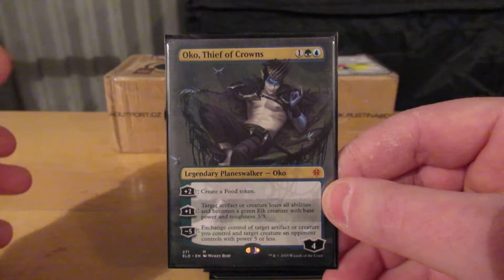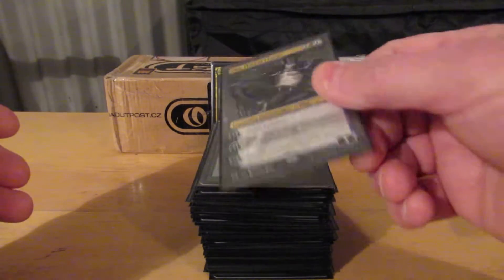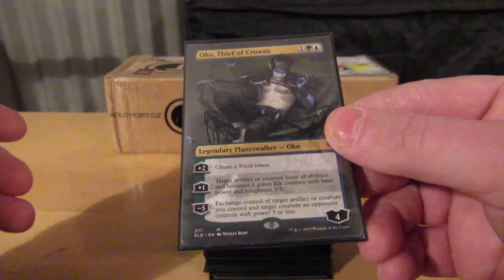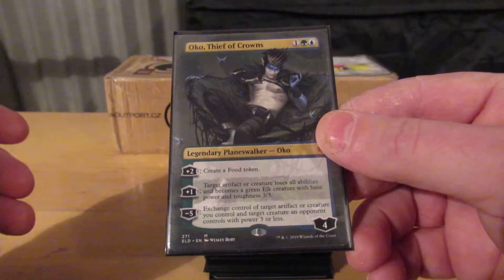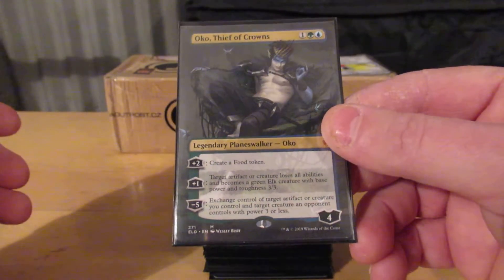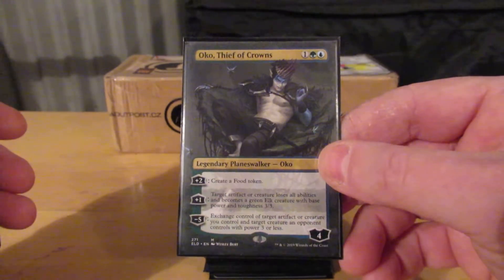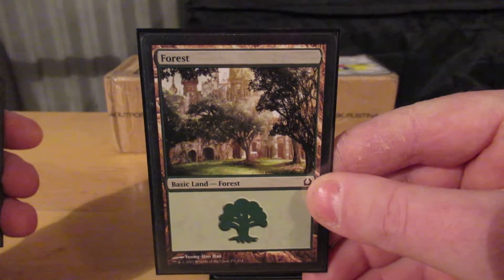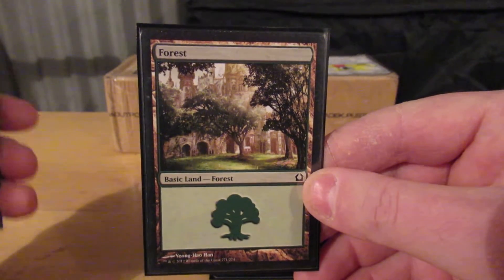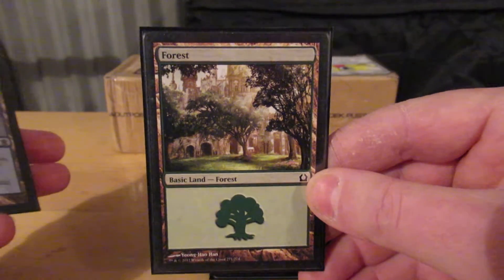Somebody has something nasty — alright, it's a three-three elk. I can deal with the three-three elk, but I couldn't deal with whatever it was before. What is his ultimate? Exchange control of target artifact creature you control and target creature an opponent controls with power three or less. That's another one of those planeswalkers where the ultimate is so far down from my considerations of why the card is in the deck that I forget it. It's pretty much just to turn things into elks, maybe make a food token once in a while.